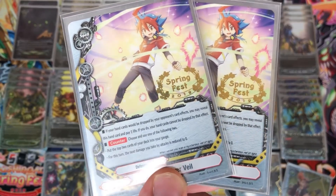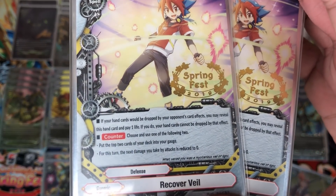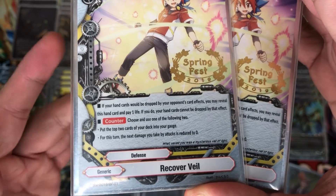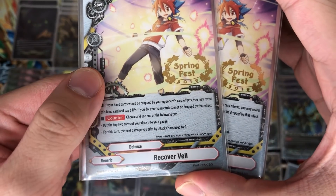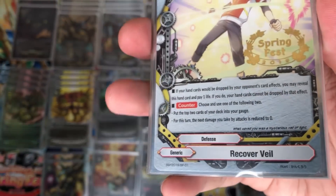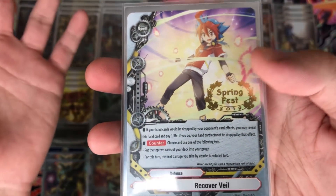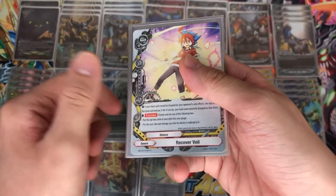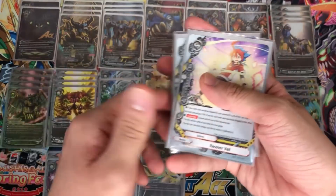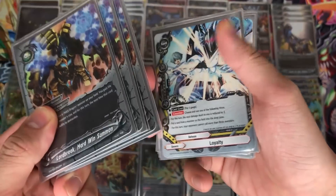Lastly in the main deck, two copies of Recovery Veil — one of the best generics out there. It lets you charge two gauge, and the other effect is that for this turn the next damage dealt to you by attacks is reduced to zero. This deck's generally bad matchup is God Punks, and with Recovery Veil if your opponent makes you discard a card, you can reveal this card, pay a life, and you don't have to discard — so you won't be losing hand size. It also helps you charge two gauge and go into Lost World.